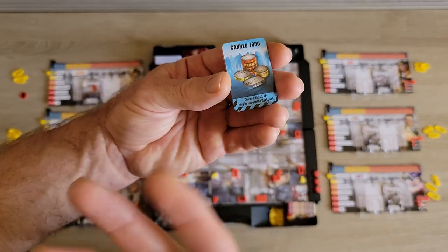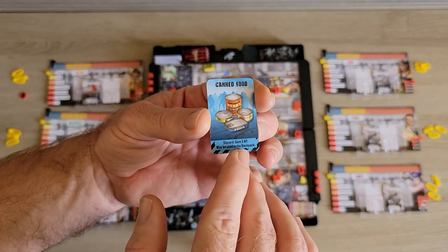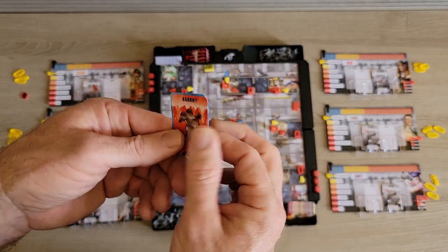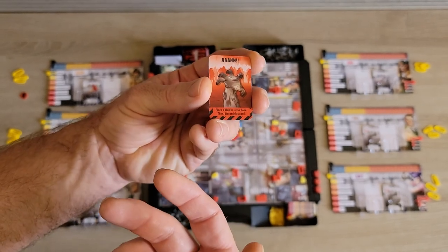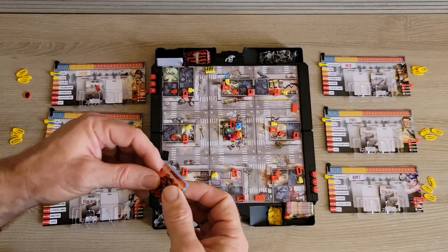You also have canned food, a bag of rice, and water — these give you three adrenaline points to help you rank up. Then there's a zombie card — when you draw it, a walker spawns in that zone.